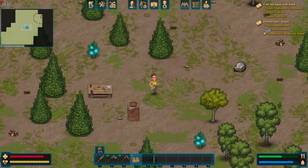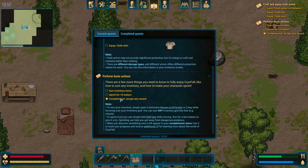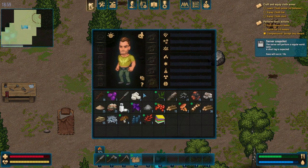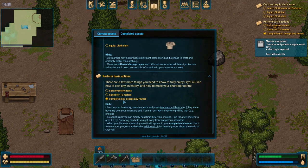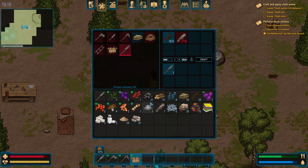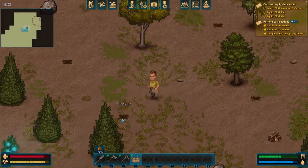We have other things to do too — sort inventory items, sprint for 10 meters. How do we sprint? To sort your inventory, simply open it and press the mouse scroll button or Z key while hovering over your inventory grid. That's satisfying as hell. Now to sprint — hold shift while moving. There we go. Let's do the cloth stuff now.